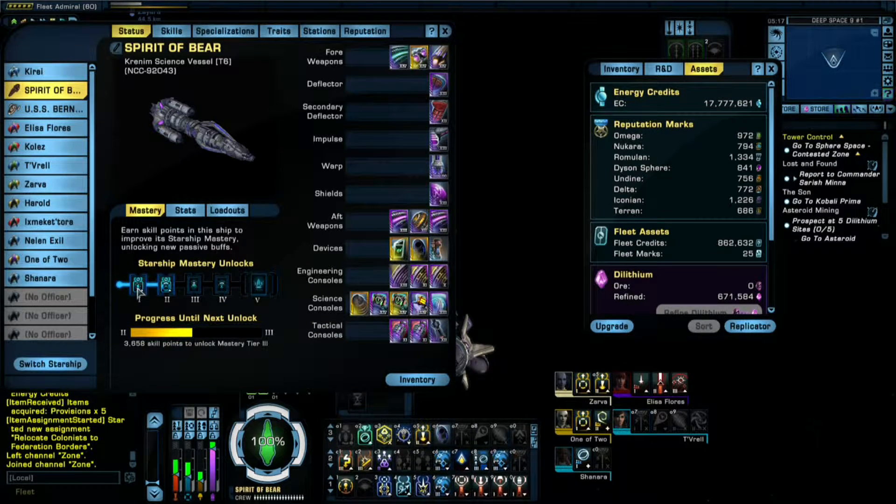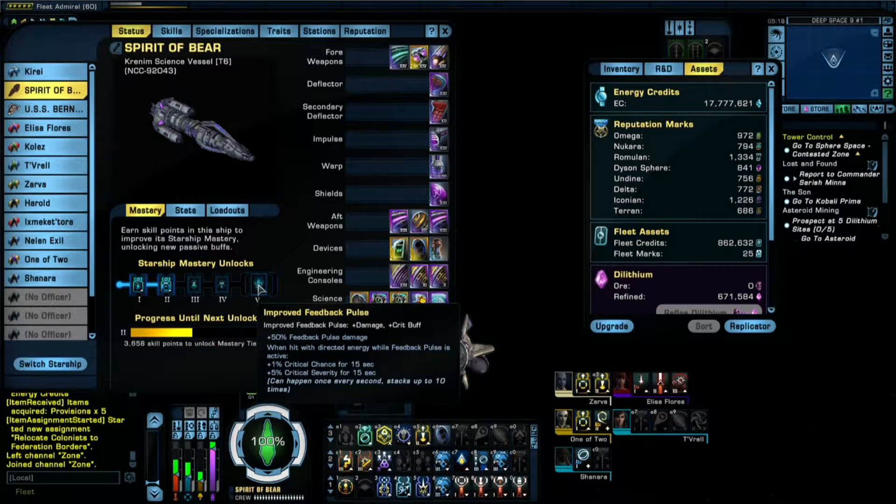Depending on how many enemies there are, we'll take a look at the tiers. There's enhanced particle generators for more exotic damage, advanced shield systems for more shield hit points, enhanced restorative circuitry which increases hull healing and shield healing, and reactive shield technology which has shield regen and also reduces damage to shields by 5%. The starship trait is improved feedback pulse, which increases feedback pulse damage and increases crit severity and crit chance.